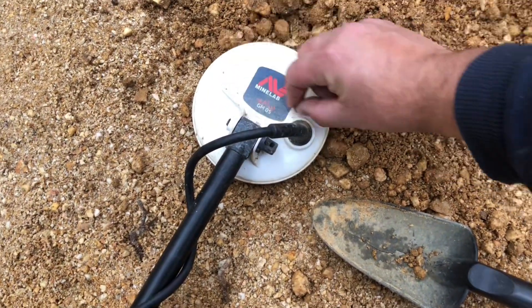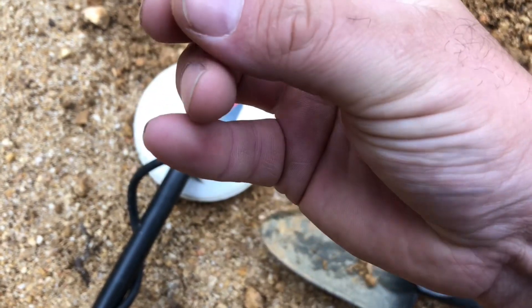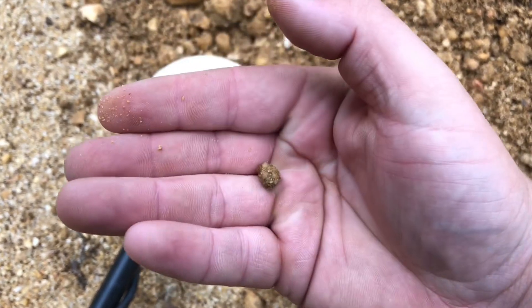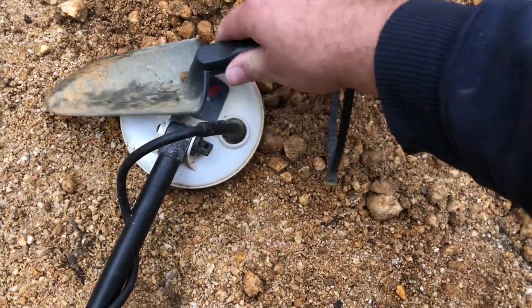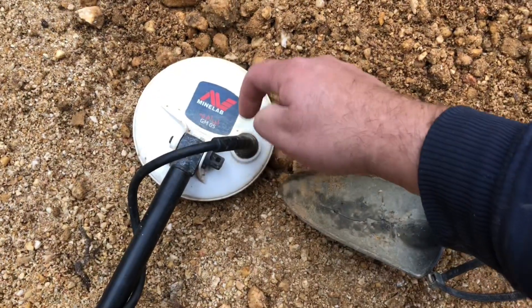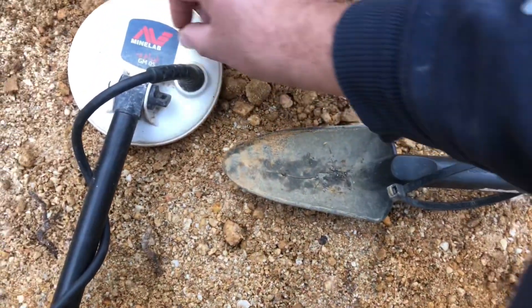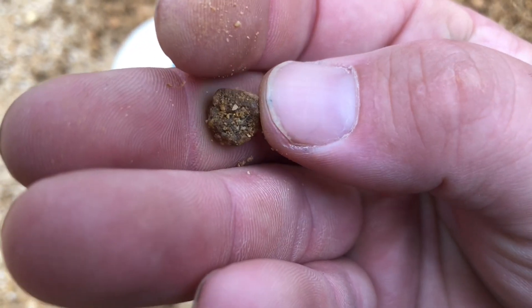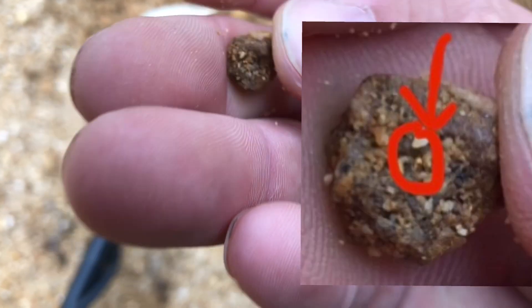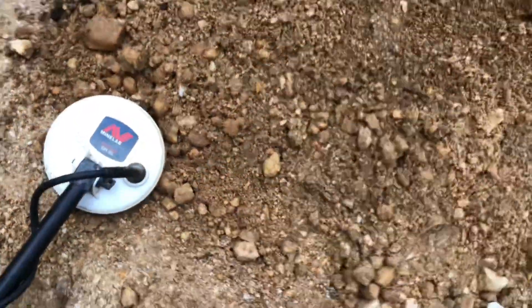Indeed, here's another conglomerate — another bit of concrete right in here somewhere. Can't see any visible gold, but I know it's there. Because I'm a lefty the coil cable's on the wrong side — should be on the other side. There it is. Oh, actually, there might be a bit of gold I can see right in the middle there. Oh, that's nice — only crumbs, but it's picking them up. This is stuff the 6000 missed, by the way. So the Gold Monster 1000 has its place.